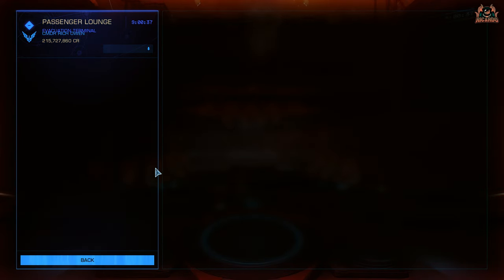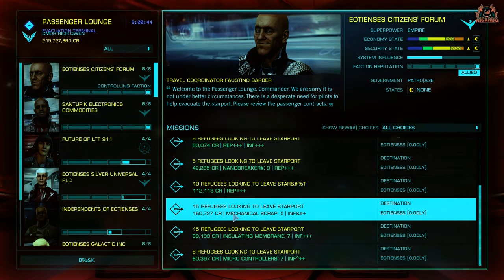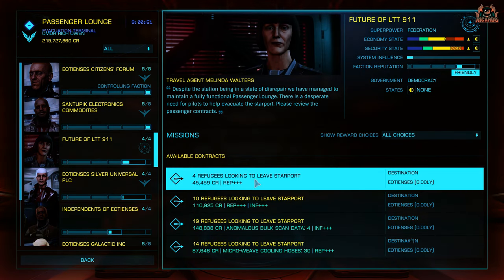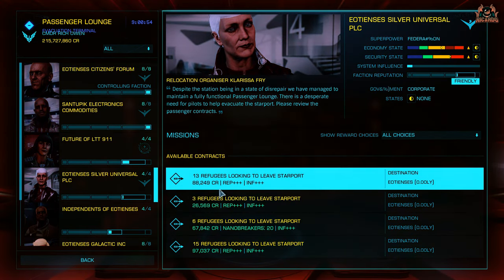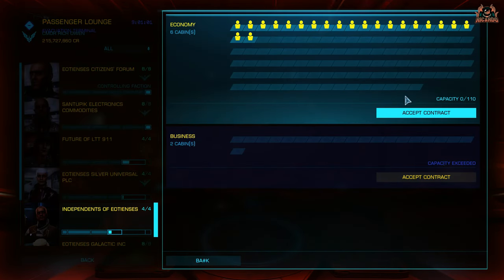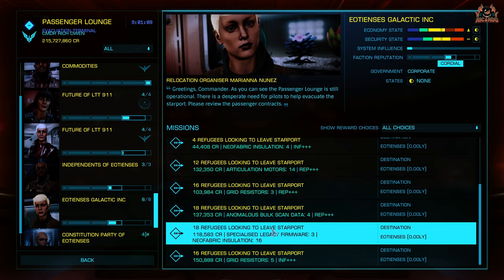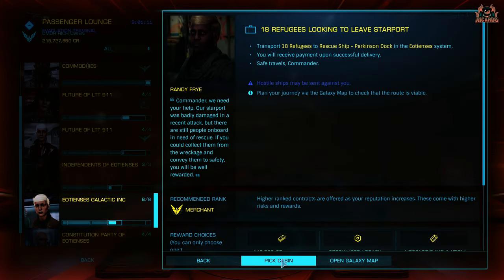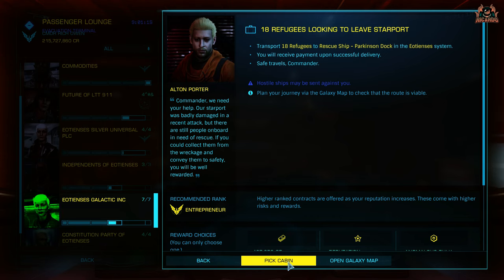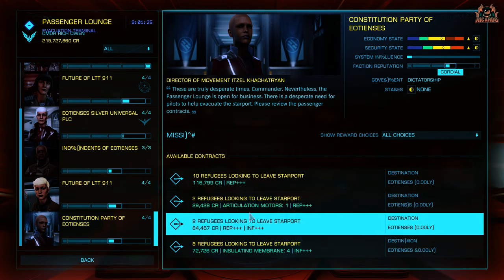Once you're inside and docked, it'll open to depleted services into the passenger lounge. There's no real rush once you've docked. I tend to look through what's available — I'm in the mood for data. Atypical disrupted wake echoes, anomalous scan data, and firmware are always great things to get from these missions, and you can really fill up your stocks. Once you've taken everything you want, there's always the money aspect too. These missions typically range from around 250,000 credits right the way down to smaller amounts.